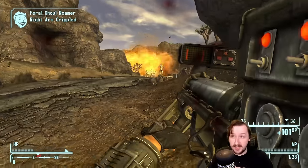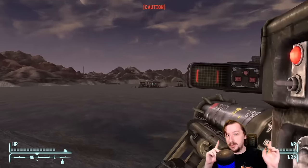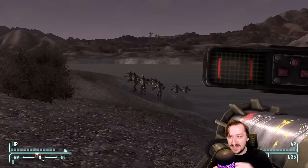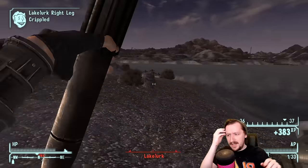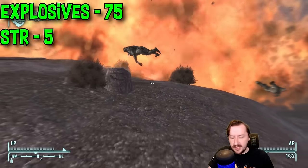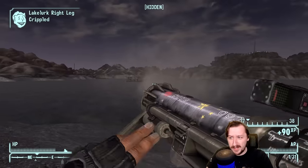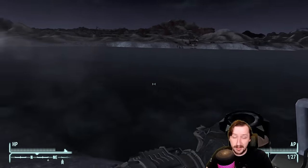There's also a unique version of the missile launcher called Annabelle, which is even better than the regular one. You can only get it by going to Black Mountain and killing the Super Mutant Sniper who carries it — they'll be using it to try to shoot you, so kill them before they kill you, because getting hit by a missile launcher will hurt a lot and potentially outright kill you on harder difficulties. Annabelle requires 75 explosives just like the regular one, but only 5 strength, so almost any build can use it.